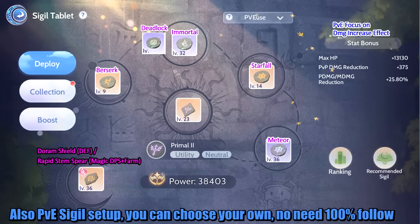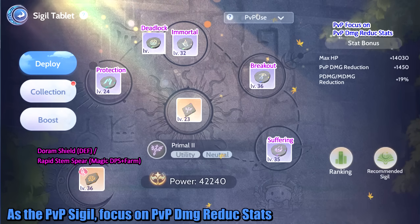For PvE sigil setup, you can choose your own — no need to follow 100%. As for PvP sigil, focus on PvP damage reduction stats.